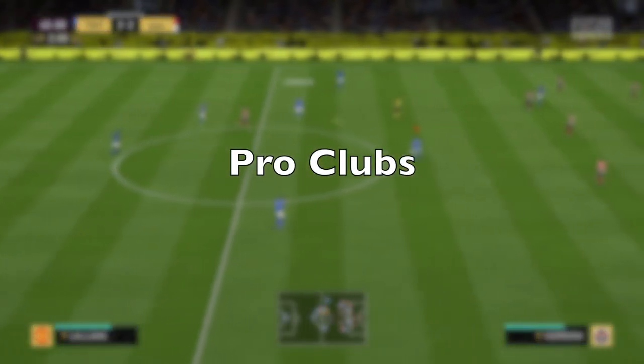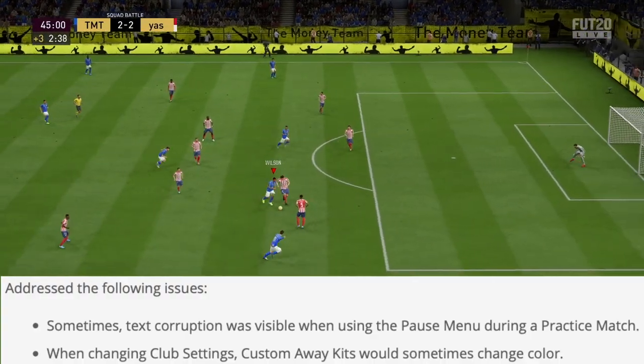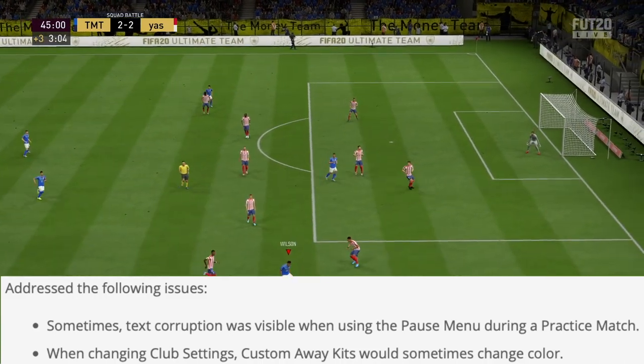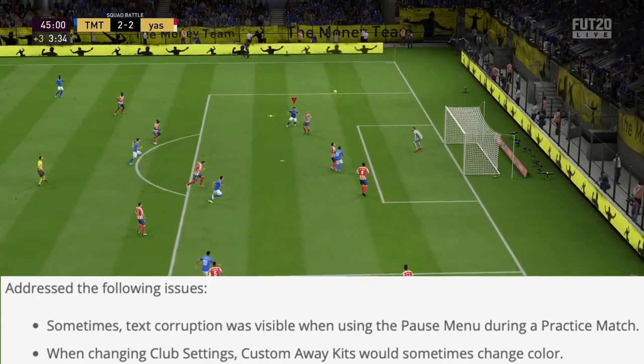We move on to Pro Clubs and there's only two fixes for this game mode. The first one was sometimes text corruption was visible when using the pause menu during a practice match. The last one was when changing club settings, custom weight kits would sometimes change colors. So those are the only two fixes for Pro Clubs.